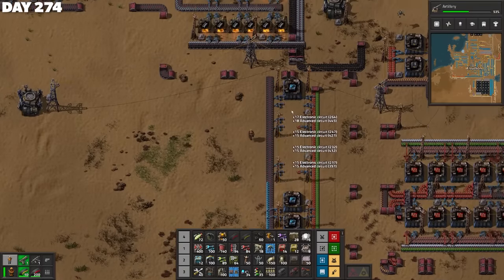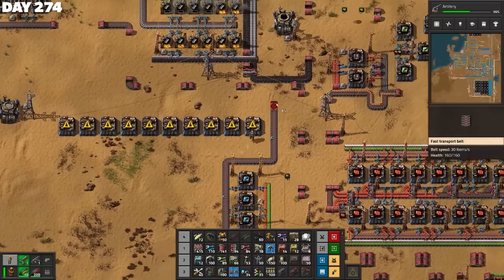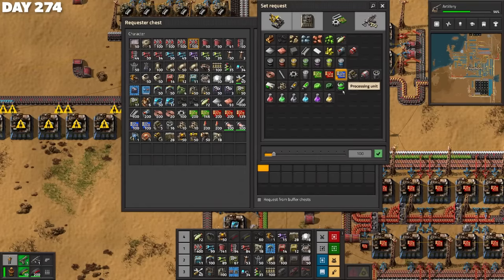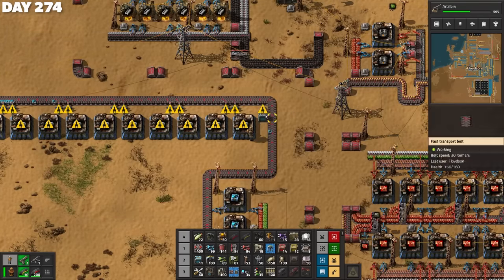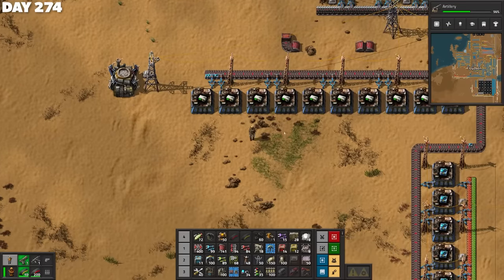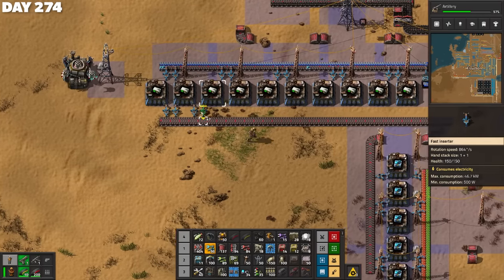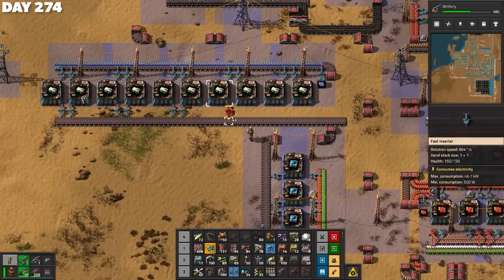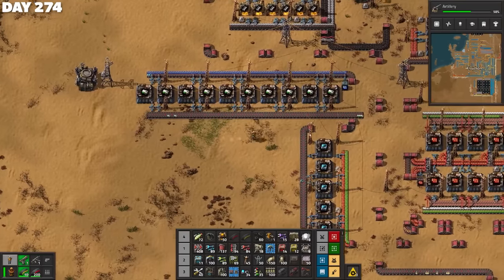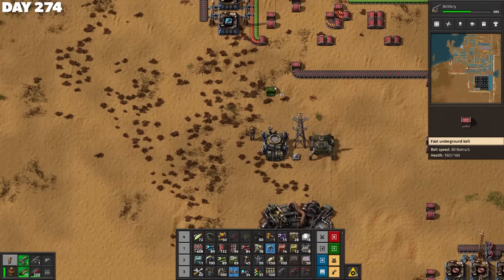I placed some speed module production down for the rocket control units. These immediately began sucking up even more green and red circuits, so that was a worry. I cut down the number before placing 10 assembling machines to craft rocket control units. By this point I'd unlocked blue belts moving 45 items per second — 50% more than the red belts — and tier 3 assembling machines too. I was using the tier 3 assemblers but wasn't bothering to use the blue belts because that wouldn't really improve things unless I upgraded my smelting arrays too. I'd also researched nuclear power way back, so I could have mined out the uranium node we spotted earlier and whipped out some nuclear shenanigans, but again good enough will do — and I had Sar's giant field of solar panels for power production.